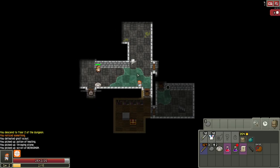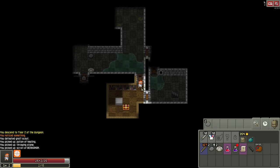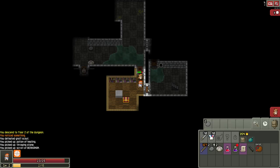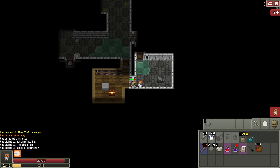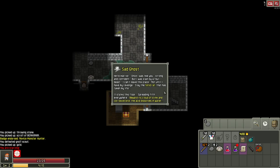We have a potion of healing and an unidentified scroll. These bookshelves might burn — indeed they will, so keep that in mind. Here we have the sad ghost — examine it. This is our first quest. You can encounter the ghost on floors two, three, or four, and each time it'll have a corresponding enemy it wants you to fight.